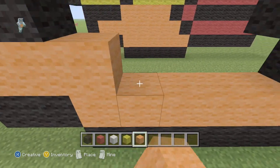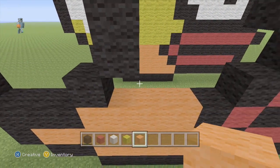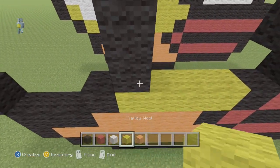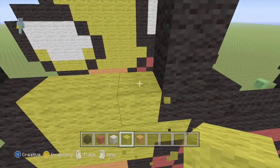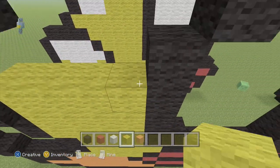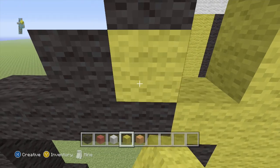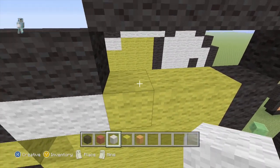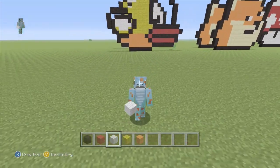This bit orange, and then this bit yellow, all the way up — well, not all the way, but you get the point. Then you start here and go diagonal exactly like that. So you should have this orange section done so far.